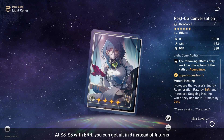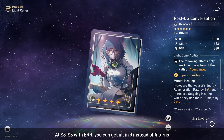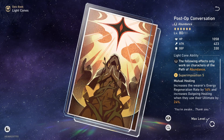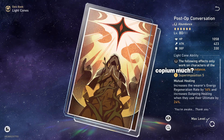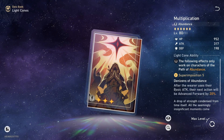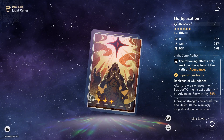At higher superimposition levels, Post-Op Conversation run with energy regen rope often allows you to use one less turn to generate enough energy for your ultimate. But did you know that there is a 3-star light cone that can arguably outperform even an S5 Post-Op Conversation? The light cone in question is Multiplication — a 3-star light cone that allows your abundance character to advance forward when they basic attack.